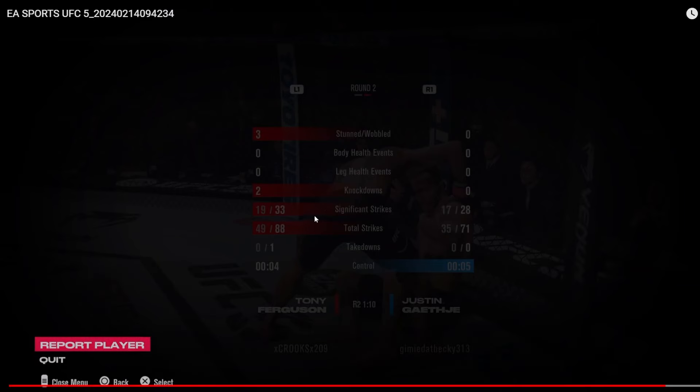Look at that - 49 of 88 strikes landed. We literally landed over half our strikes in this round while absolutely punishing him on the feet. This is how you have to fight with Tony Ferguson - he doesn't have the power, but if you accurately strike like this you're going to win a lot of fights. Unfortunately I didn't get to grapple, but like I said he's not meant to just spam takedowns. He's very similar to Nate Diaz - Nate would hurt you on the feet to the point where you'd shoot on him and he'd sweep or submit you. Tony does a bit more ground and pound, but both want to hurt you on the feet before getting you on the ground or snagging a choke.